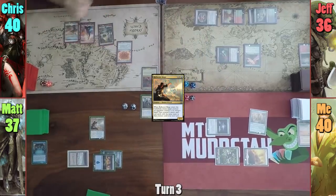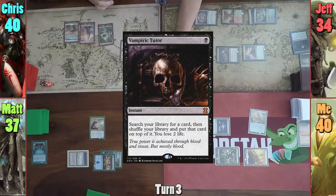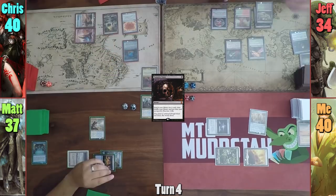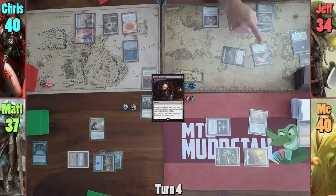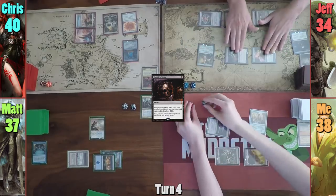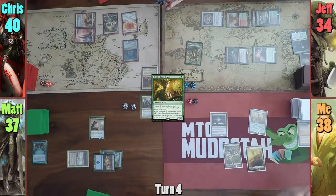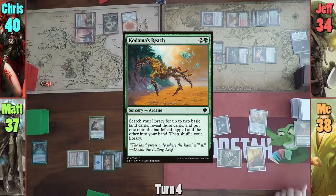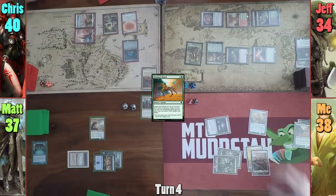Chris plays a Plains and casts Dolmen Gate, to which Jeff responds by casting Vampiric Tutor, losing two life and putting a card on top of his library. Jeff draws that card and moves to combat, swinging Bloodgast at me for two. In his second main phase, he casts Tendershoot Dryad and passes. On my upkeep, Jeff gains a Saproling token. In my first main phase, I cast Kodama's Reach, grabbing a Forest to the field and a Plains to my hand, which I play for my land for turn.